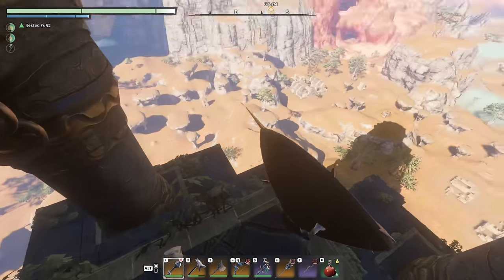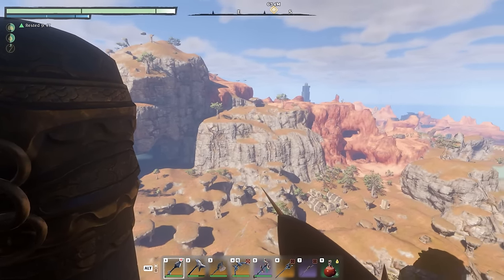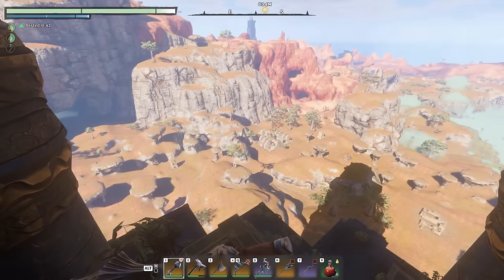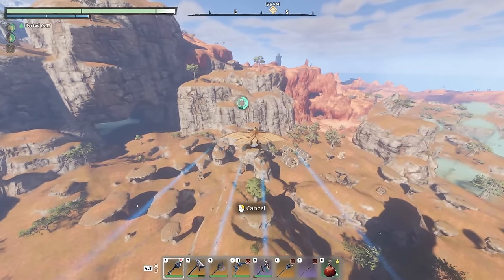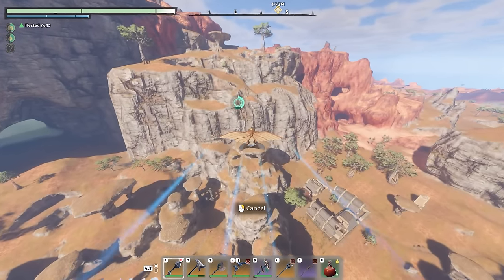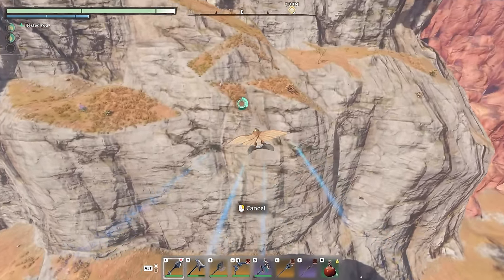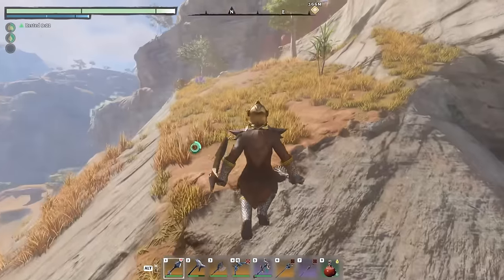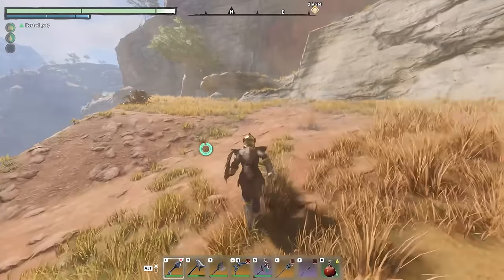What we're aiming for is over here by the grey hills and the grass. You want to land not on the ledge there but just to the right of it, because you can't make it up on the other one. The inclination there is exactly steep enough that you can actually get up by wall climbing and jumping.